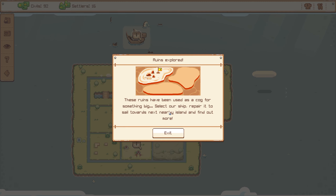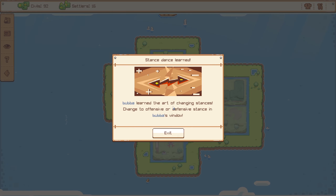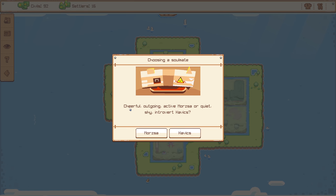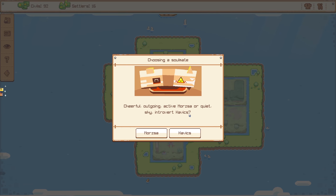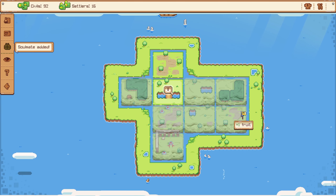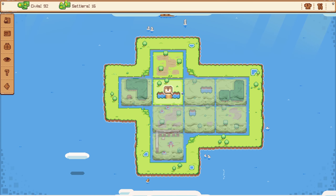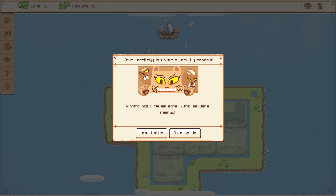These ruins have been used as a cog for something big. Select our ship, repair it to sail towards the next nearby island and find out more — so it seems as though we can go to the next island, which is cool. Bubba learned the art of changing stances — change to offensive or defensive stance in Bubba's window. We can choose: cheerful, outgoing, active Morza, or quiet, shy, introvert Cavix. I have no idea what this means. Let's go with cheerful, outgoing, and active Morza. Soulmate added — soulmates like to work in the background trying to keep harmony between settlers by aiding them. The current package aids sleep-deprived settlers, boosting their energy to full. Your territory is under attack by mammals — winning might reveal some hiding settlers nearby.